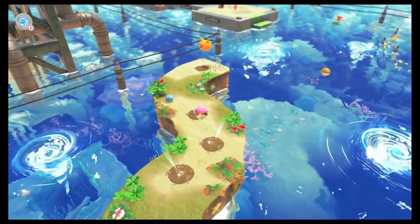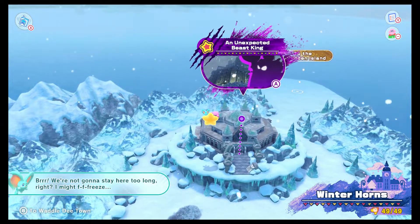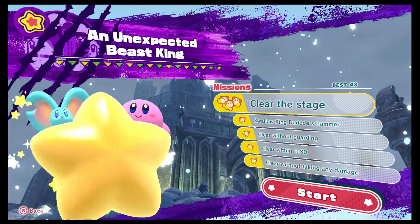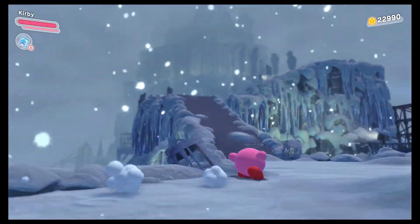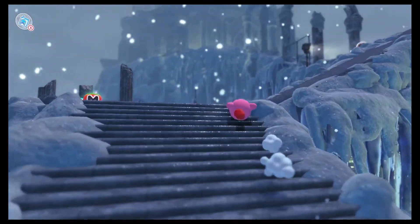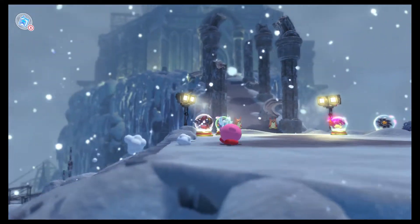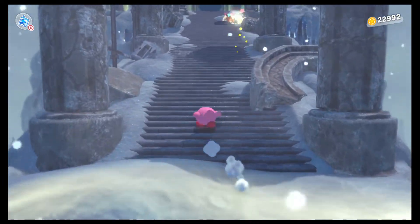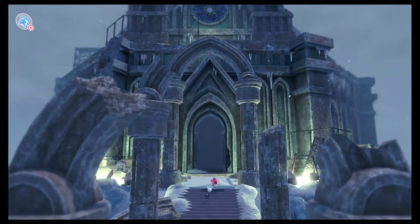I have one other thing to share, and that's going to be over at the Frozen Horns section. All the way back over in Frozen Horns at the Dedede boss fight, I want to show off one little thing here. We've got to go all the way up to the very top of the entrance to the boss arena. There are all these broken pillars leading up to this arch, and the arch is the only thing that's still intact.